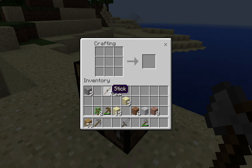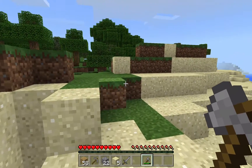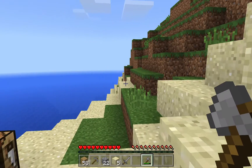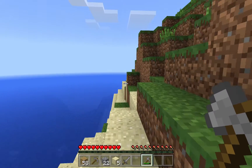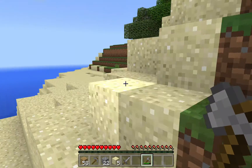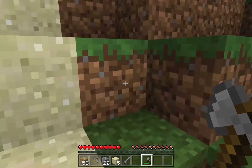Some of this cobblestone, maybe some of the sandstone — I'm gonna try making just a little house, maybe in the side of this mountain. It's not gonna be a great house but it'll be okay. I'm trying to think where I should put it.